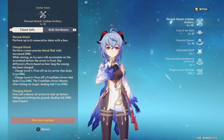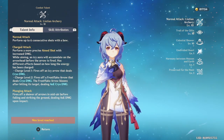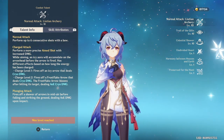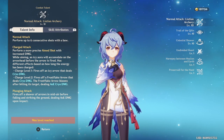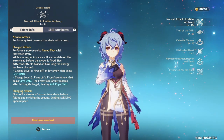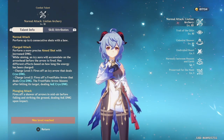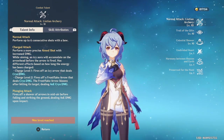Moving on to Ganyu's talents — I've already maxed out all of her talent levels, triple-crowned her. For her normal attack she can perform up to six consecutive shots with a bow, but the focus is mainly on her charged attack. The charged attack has two levels: the first fires an icy arrow dealing Cryo DMG, and the second fires a Frostflake Arrow that blooms after hitting its target, dealing AoE Cryo DMG.